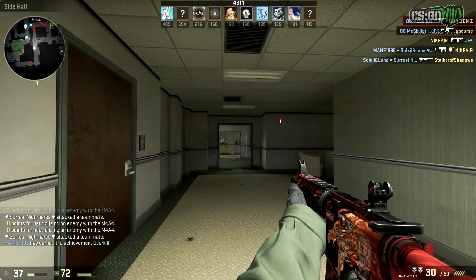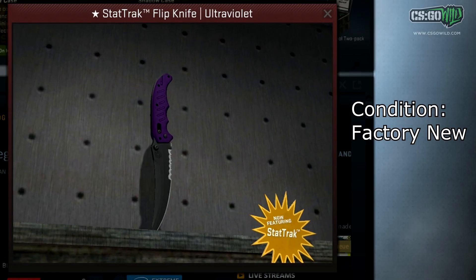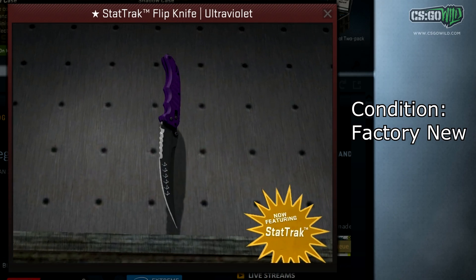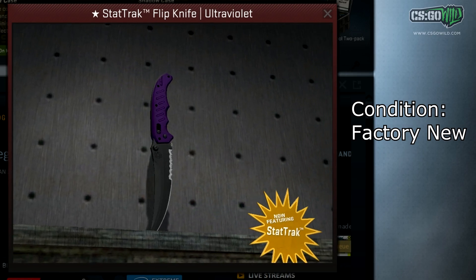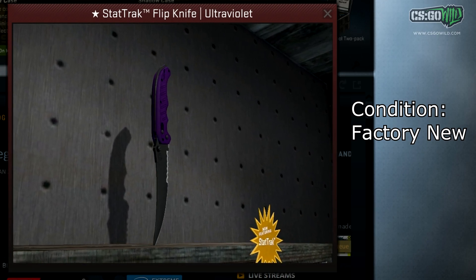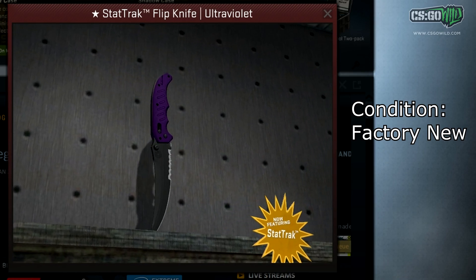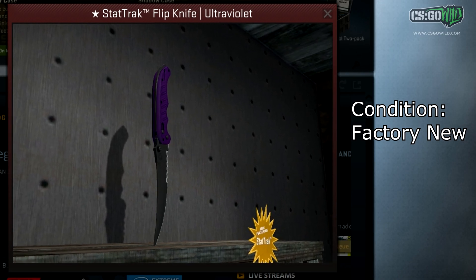The StatTrak Flip Knife Ultraviolet Factory New is still a one-in-the-world knife — there's only one known to exist. There still hasn't been a StatTrak Factory New Bayonet Ultraviolet or a StatTrak Factory New M9 Ultraviolet, and if anyone unboxes either of those or knows someone that has one, please let me know, because surprisingly no one's gotten those skins yet. They've gotten the Flip, the Gut, the Karambit, and all the others except the Bayonet. This StatTrak Factory New is still a one-in-the-world item — extremely rare.